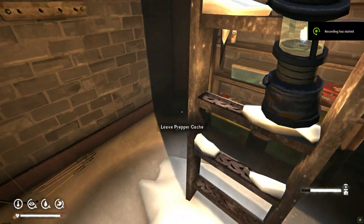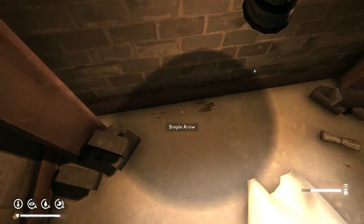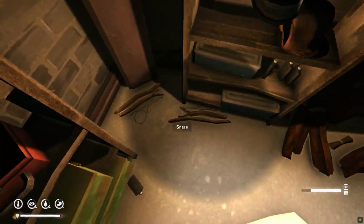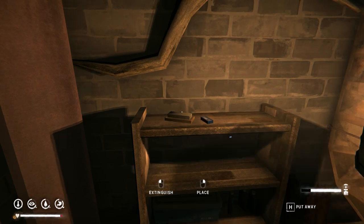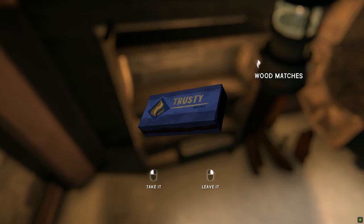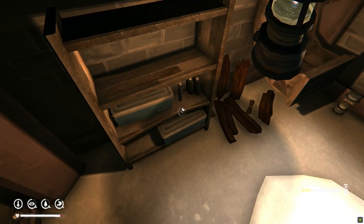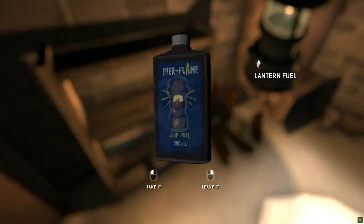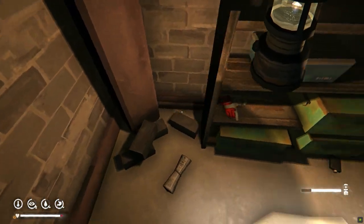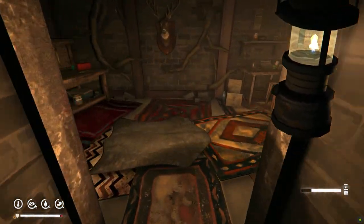Hey everyone, welcome back to another video on the Long Dark. In this video I'm going to be going through the new items that are available in the Frontier Comforts update. These are a few new variants on the revolver, as well as a new bow and a new flashlight. I'm going to show you where I found them in survival mode, and hopefully this will help you out too. Just to note that these items have, I think, three different spawn locations, but they are rather close to each other, so it will be in the same region and in kind of the same place. Obviously I'm showing you where I specifically found mine, but hopefully this will still help you out in finding yours.